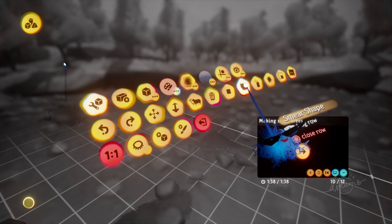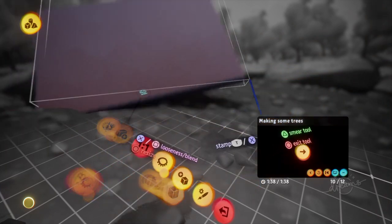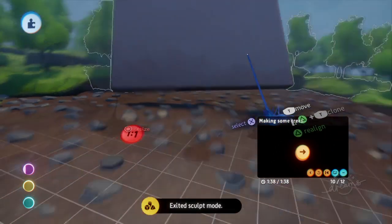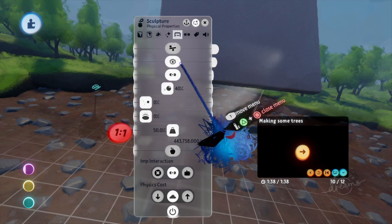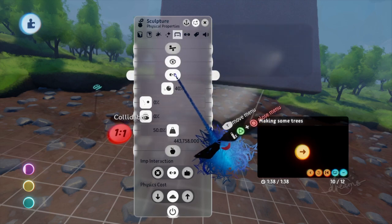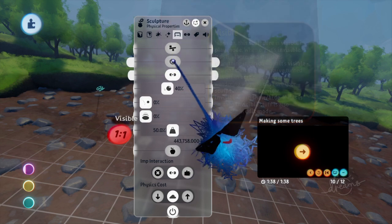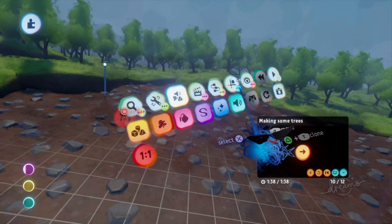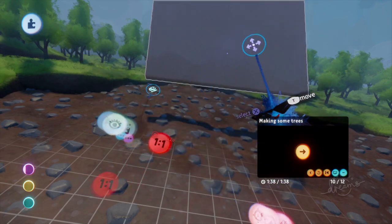I hate how it always defaults to the smear tool — I wish it would always be the stamp tool. Anyway, stamp it down. Exit sculpt mode. And then you've got to tweak it. So you want it to be collidable, otherwise it won't be a wall that will stop the player. But you want to turn off visibility. Now, the problem is it's going to be invisible, so you can't interact with it. So you've got to go to Show, Hide, and Preview Invisibility.